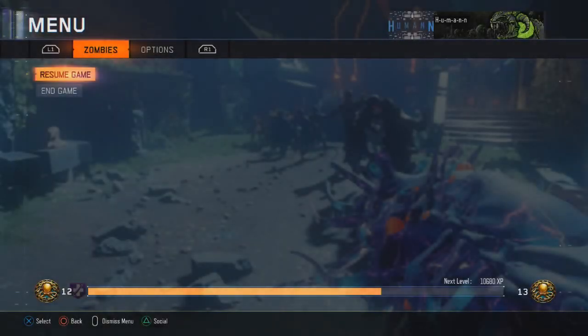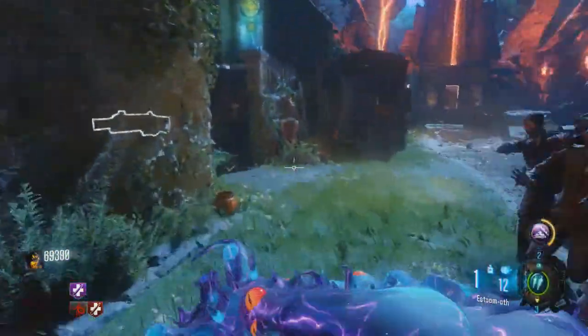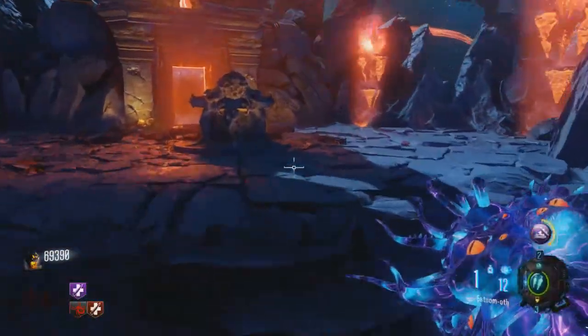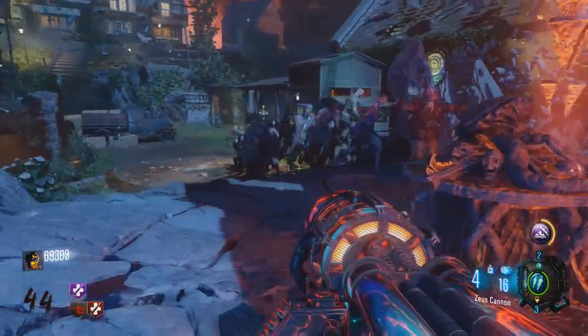Welcome to this guide showing exactly how I do my high round attempts on Revelations. I've only played it a few times, but from what I can tell running around the map for around 44 rounds now, the best spot is the spawn room.